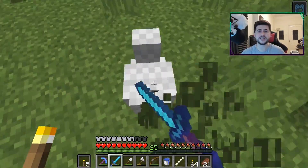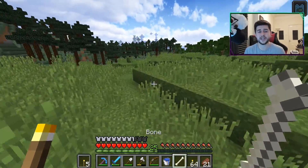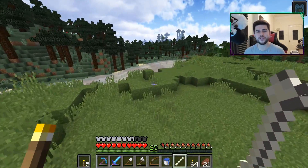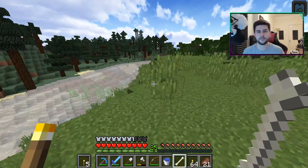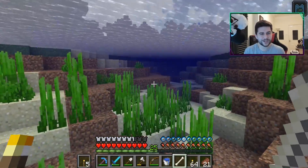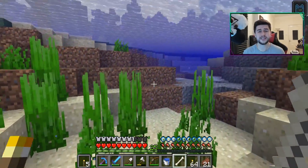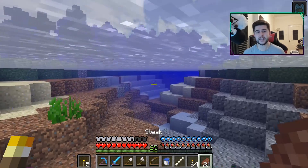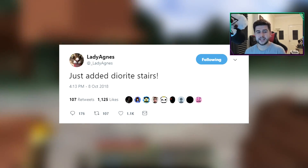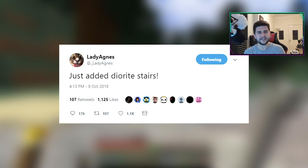This news and information is coming from Lady Agnes — she is a Minecraft PC Java developer. If you don't know who she is, she was sitting next to Jeb on the couch during the preview of the Village and Pillage update. Anyway, she tweeted yesterday saying she just added diorite stairs, and everybody responded asking to see some pictures.